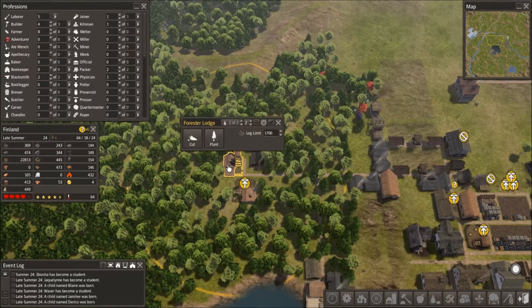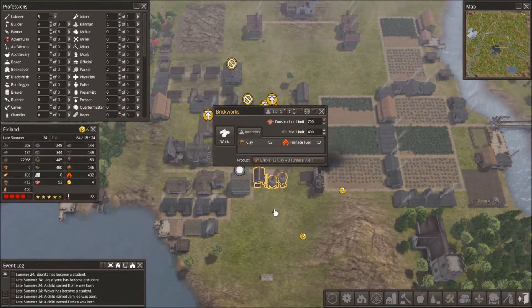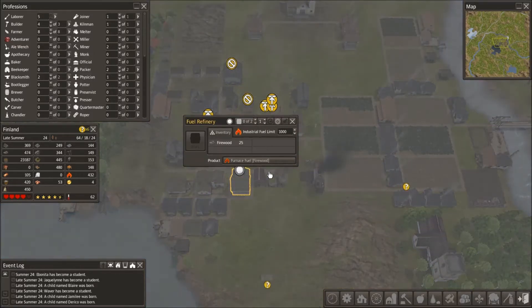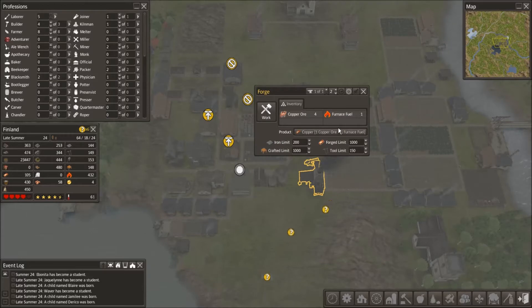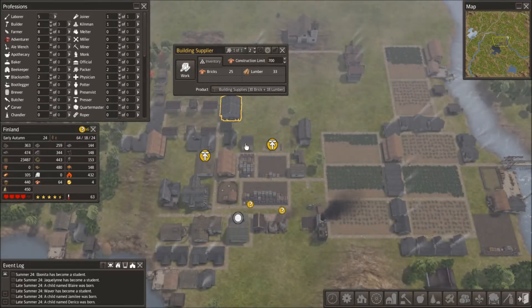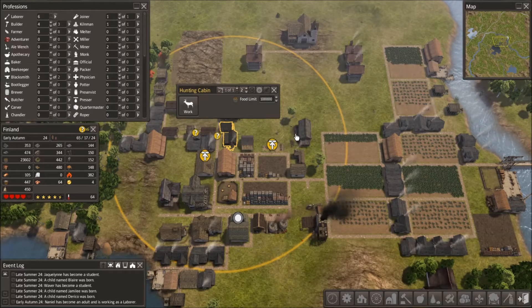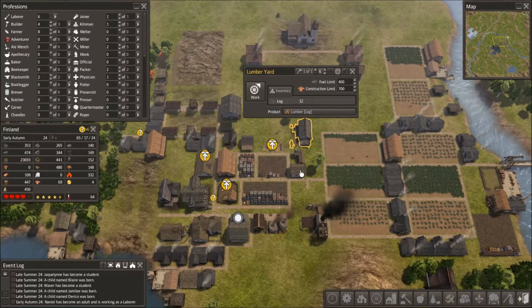So, we are having a lumber shortage. We're going to have an even bigger lumber shortage, because we have so much stuff being made down here from lumber. Fuel I've got turned off right now. This guy's making copper ore. This thing needs copper - bricks and lumber. This guy's using lumber. This guy's making lumber from logs.